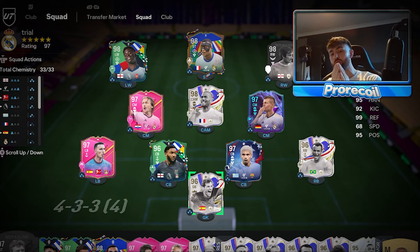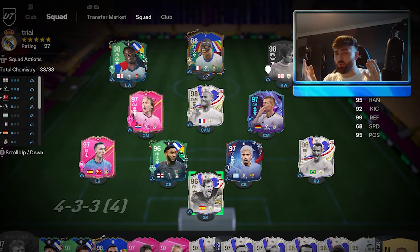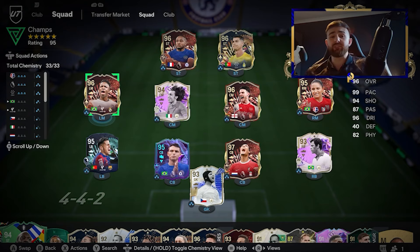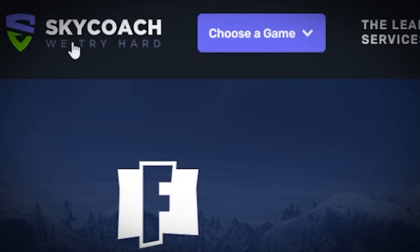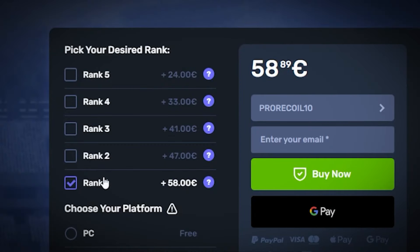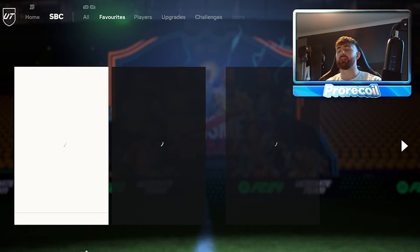Welcome to 1k to a million coins, where I show you how to go from 1k to a million coins in FC24. If you can't afford your favorite players and you want more coins, you're in the right place. All you've got to do is subscribe, drop a like, and enter the giveaway. Head over to skycoach.gg, pick the amount of coins or rank you want, and use code PRORECALL10 for 10% off at checkout.